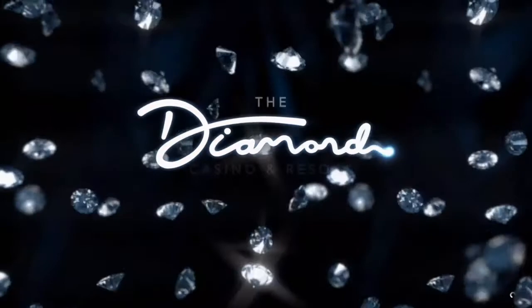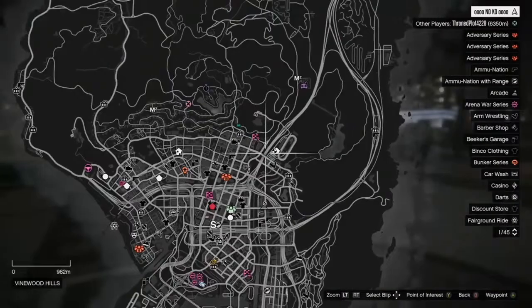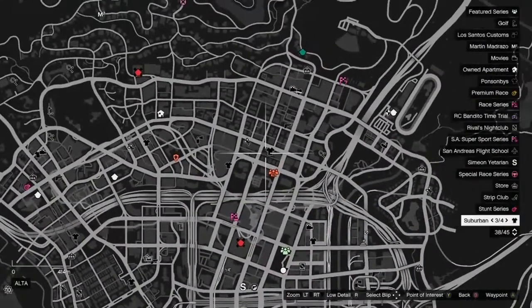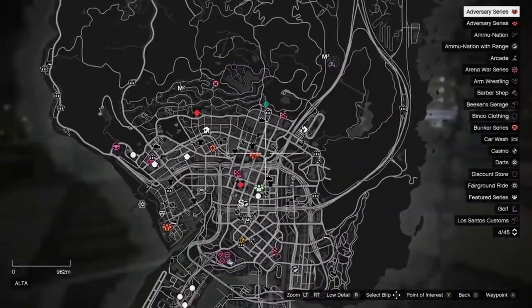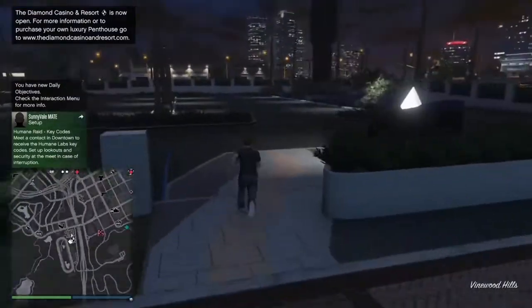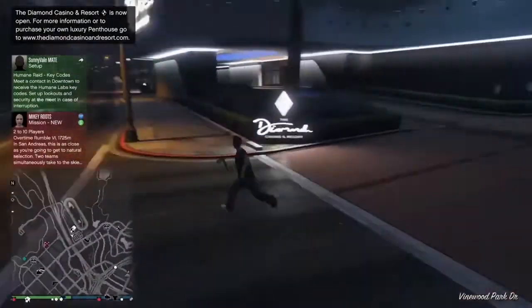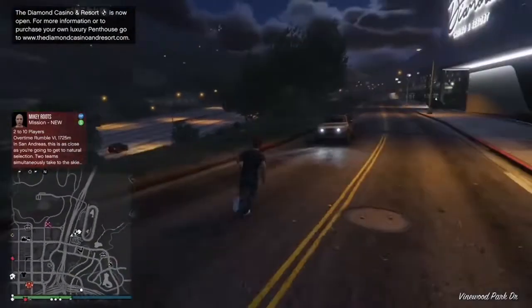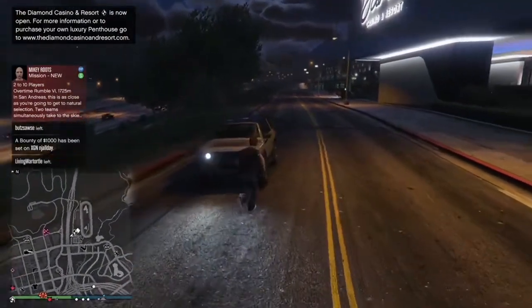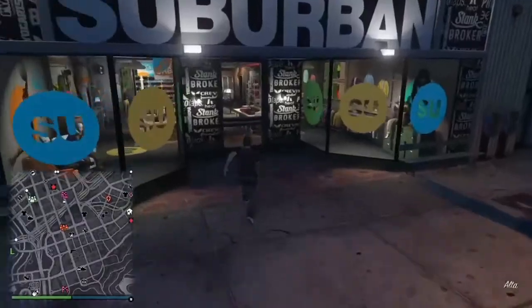When you get inside of your new session, go ahead and open up your mini map and look for the clothing stores. If you don't see any clothing stores in your session, all you're going to have to do is switch sessions or find a new session — the clothing stores are going to be inside that new session. If you do see the clothing stores, just go ahead and make your way over to any of them.